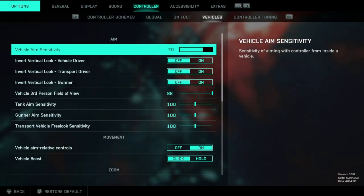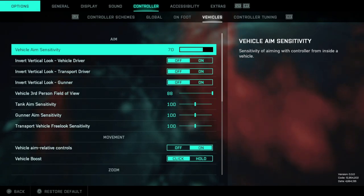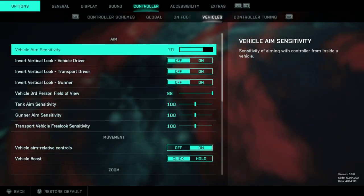We're already over here. So my vehicle aim is at 50 — I think the default is 50 but I pushed it up to 70. I'm still playing around with the settings a little bit, so all of this isn't necessarily set in stone. Some of this is for tank and stuff, but I really wanted to go over the vehicle stuff, so all of this is general vehicle.